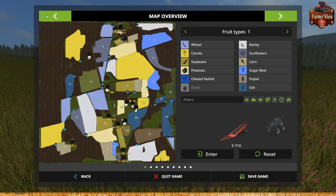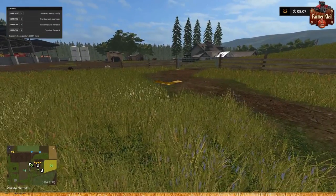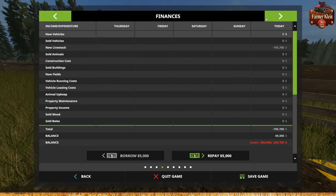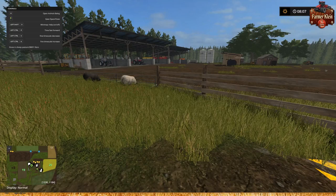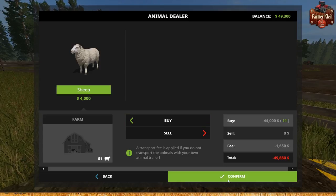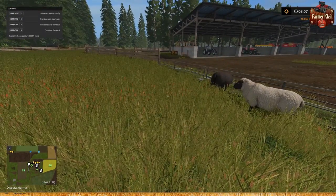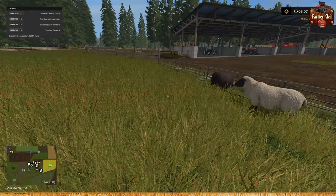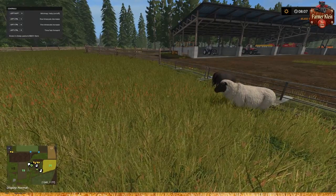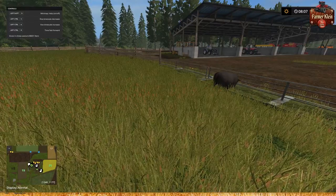Let's jump over here to our sheep and do the same demonstration. We have 58,651 liters in our sheep and 7,500 liters in our grass trough. Let's buy up some more sheep - buy 11 more sheep, now we have 61 sheep. Watch the F1 menu: 58,651 liters. We should see it drop here in a bit. The script doesn't run every second - it runs every so often to calculate how much should be in the trough.